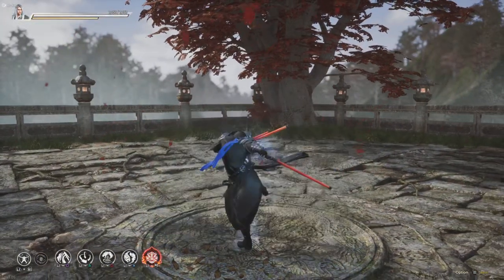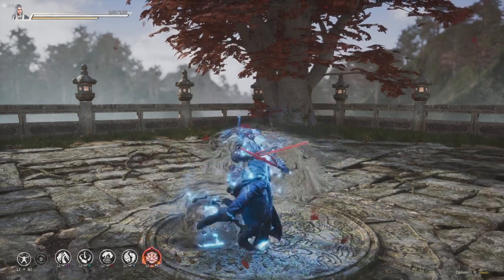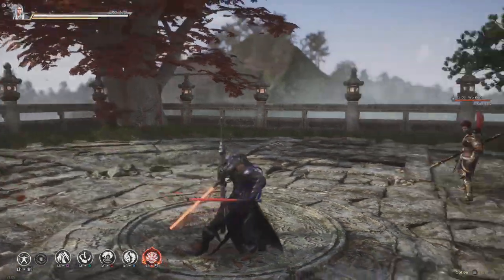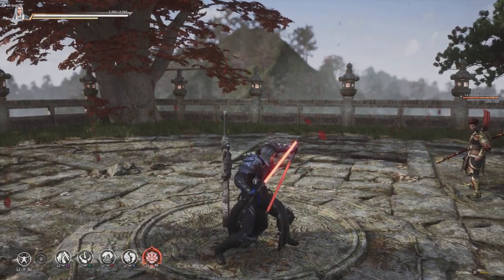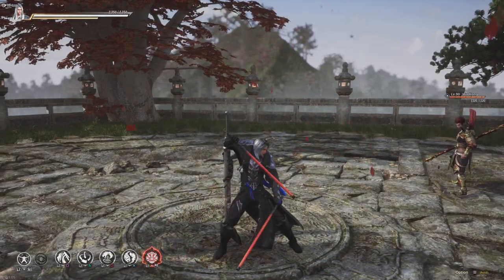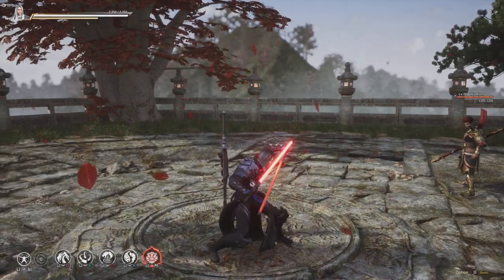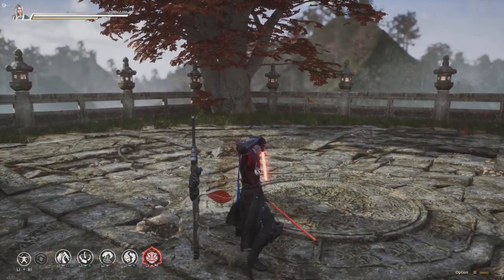So you'll be sitting there blocking, they'll hit you with one of those martial art moves, and then while still holding R1 you'll press triangle to switch stances and counter that second hit. Because if you get hit two times with the martial art move, you'll get dizzy — and no one wants that. It's a 50-50 mix up.